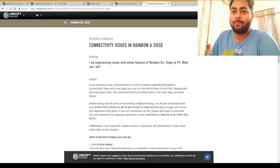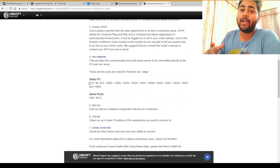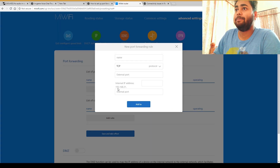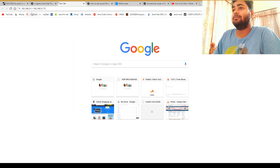In your router's advanced settings, search for port forwarding. I found the Uplay TCP and UDP ports which you can use to fix things. After logging into your router admin with the default password, go inside and click Add. For the name you can put anything like 'Uplay PC'. Make sure you select UDP protocol. For the external port, enter 6015 — this is the external port for Rainbow Six Siege.